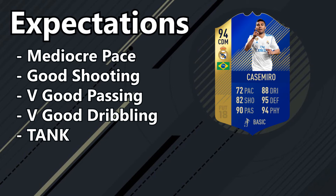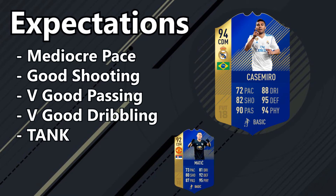In terms of cheaper alternatives, there's only one alternative we're going to focus on here — it's going to be Maditch. There's no other player that's going to be like this card, so we're just going to compare him to that Team of the Season Maditch card, which is about 30-40k cheaper. Let's see how it goes.